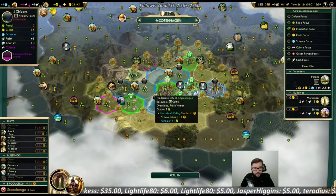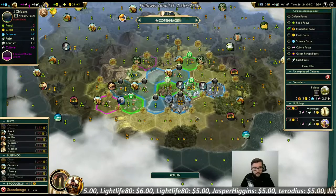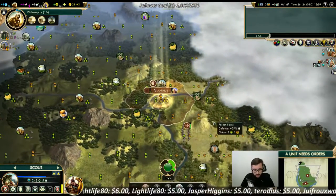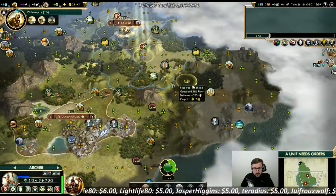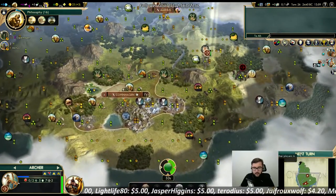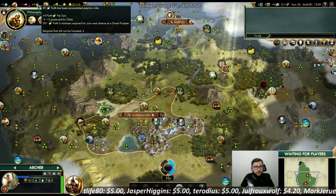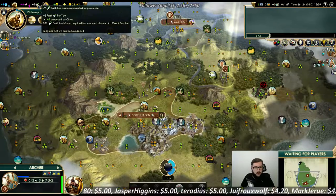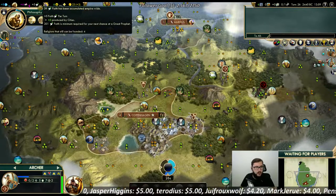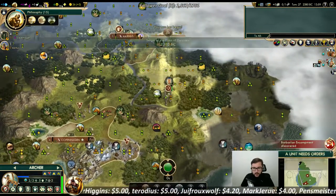Get a Stonehenge. In 12 turns we will have 60 faith additionally to what we have — that's 100 total. So exactly amazing timing for us to actually perform a religion founding.